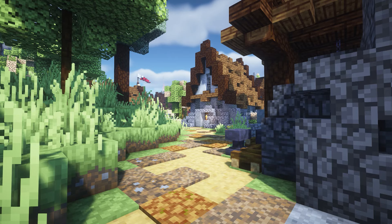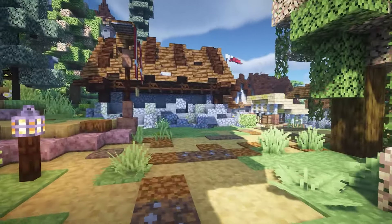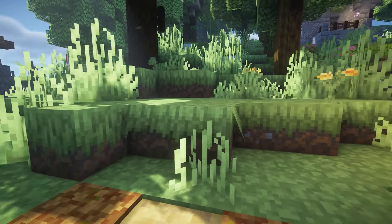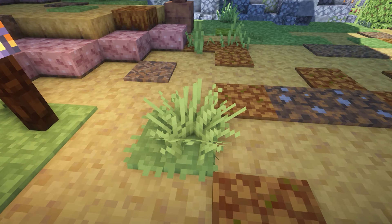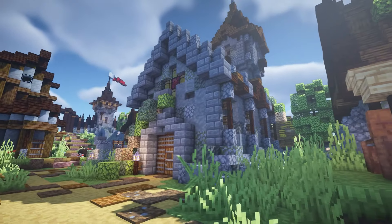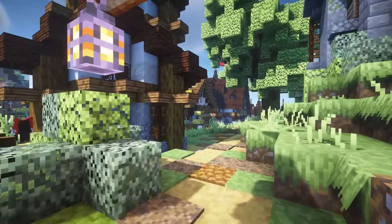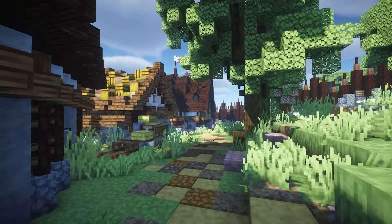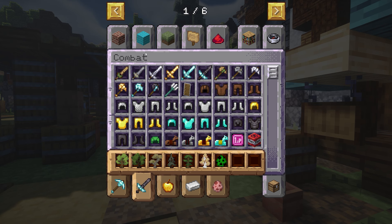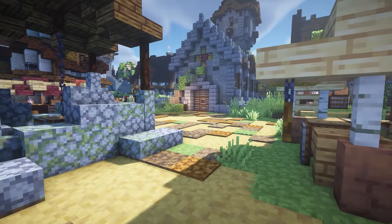This next Minecraft resource pack is called Coquette and it changes up the way Minecraft looks. Look how pretty it is — it's like a little cartoony texture pack. One thing I am obsessed with is the grass and the sides of the grass; it looks so much better with so many more variants. You can see what cobblestones and stones look like. It's a simple resource pack that changes up the look of the game, the hotbar, and the items. Look how cool all these tools look, and even the wool — it's so pretty. This is one of my favorite Minecraft resource packs.